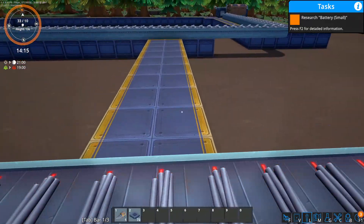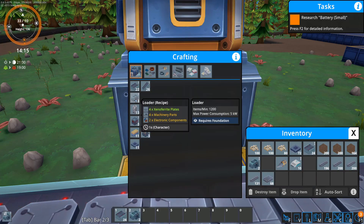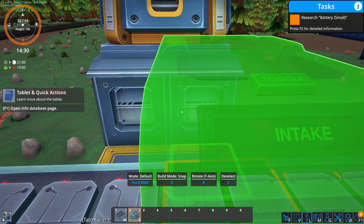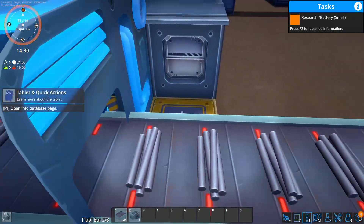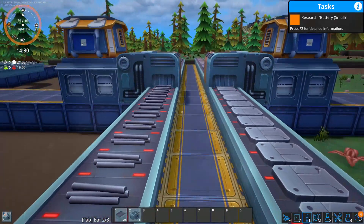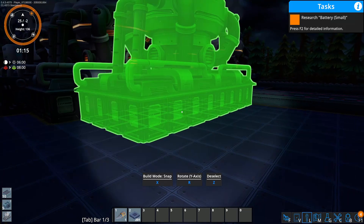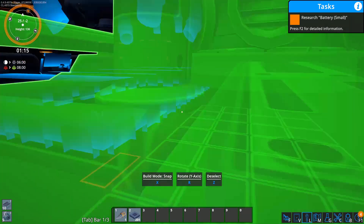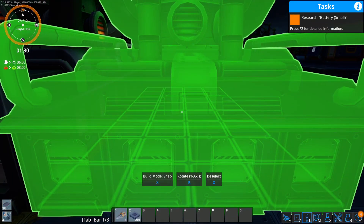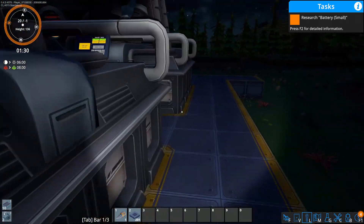We want to build the belt items into storage boxes rather than just leaving them on the belt. We set up an inbound and an outbound loader — the outbound will continue to flow on the belt but any excess goes into the storage boxes. That makes it a lot easier. We're also seeing that we need to expand our Xenoferrite production — just a little night-time expansion.